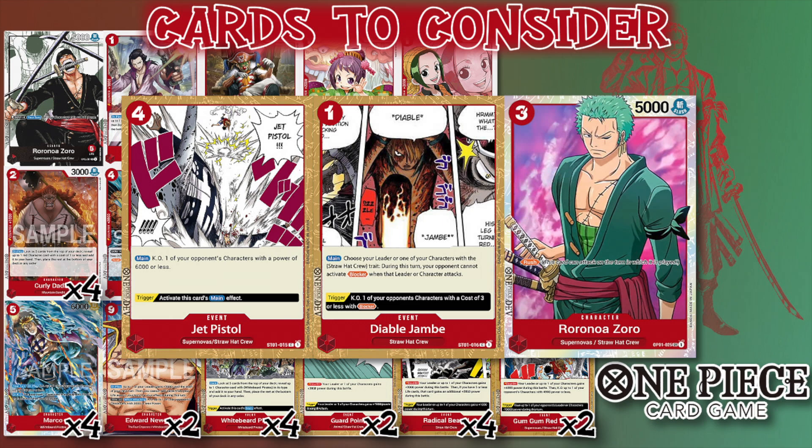The blocker Marcos are kind of defining the meta right now — you see it in Newgate, Ace, Zoro, and the Luffys. Using Diablo Jambe just for that final swing is pretty strong, especially because both events are searchable. And Rush Zoro — just such good value for three costs, swinging 5K, or 6K with a Don tucked under your leader.